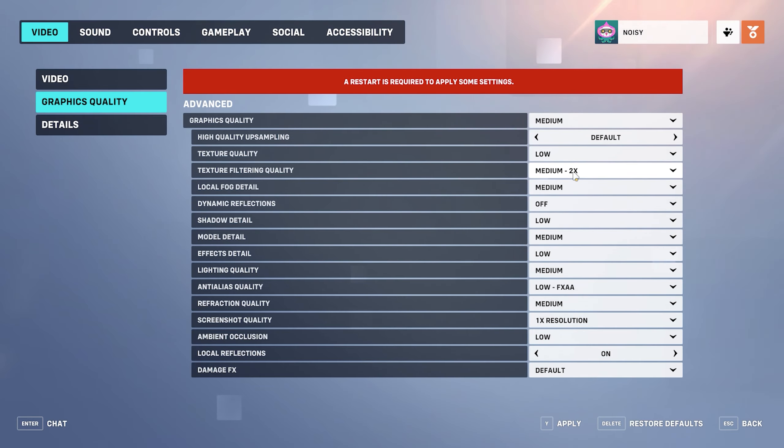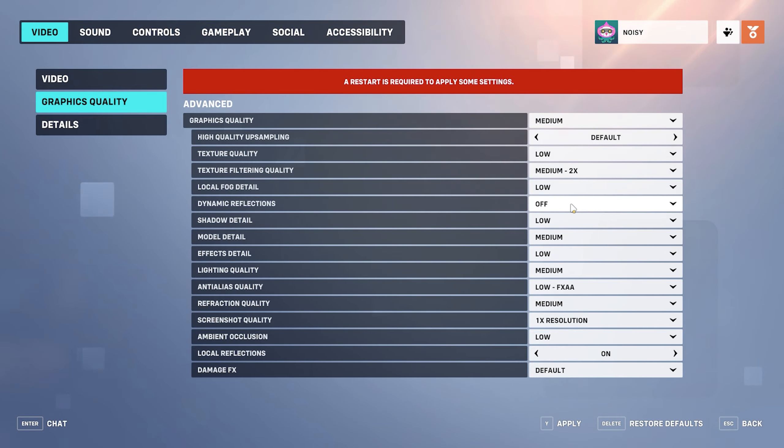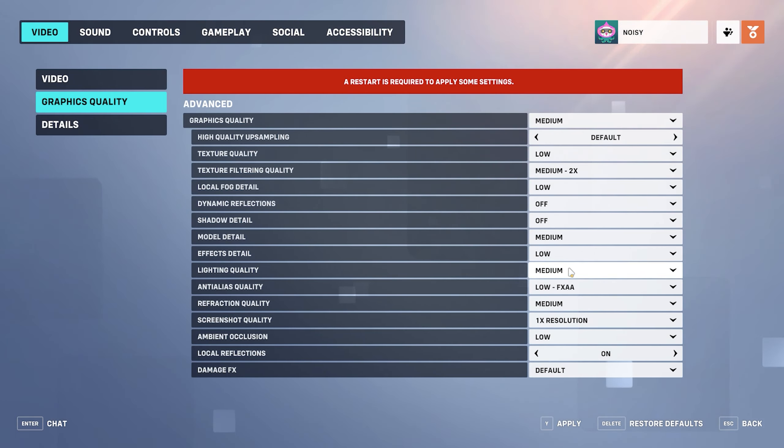Texture filtering quality: medium 2x. Local fog detail: low. Fog is an aesthetically pleasing environmental detail that makes the maps look more realistic, but it offers little to the overall competitive experience. Shadow detail: off. Model detail: medium. Model detail changes the quality of the character models. Effects detail: low. Lightning quality: low.